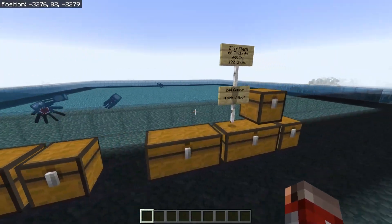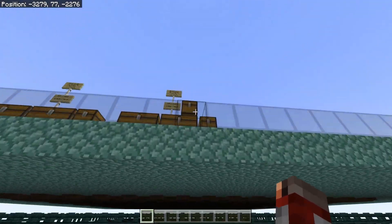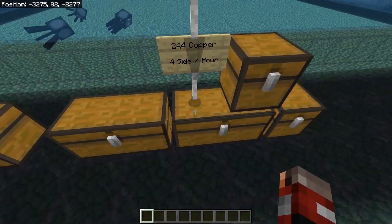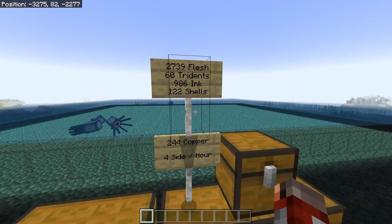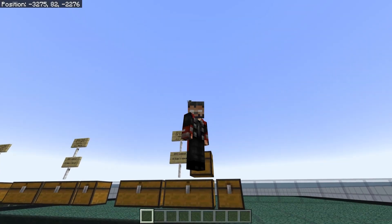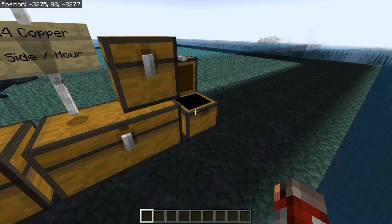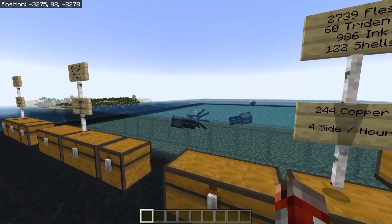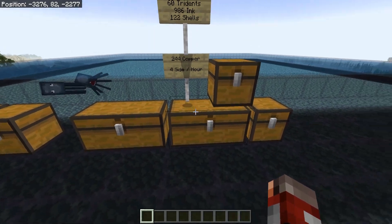If you build four modules — one going north, south, east, and west — you can expect around 3,000 flesh an hour, roughly 60 tridents (that's over a double chest of tridents per hour), almost 1,000 ink, and 244 copper per hour. Of course those results will vary; these are averages from many different runs. If you're just looking for copper, two modules can give you around 200 per hour.